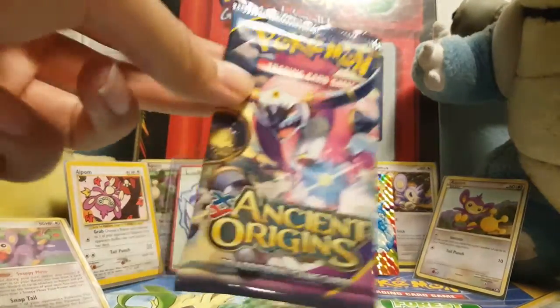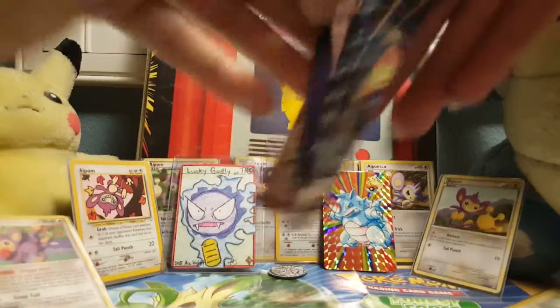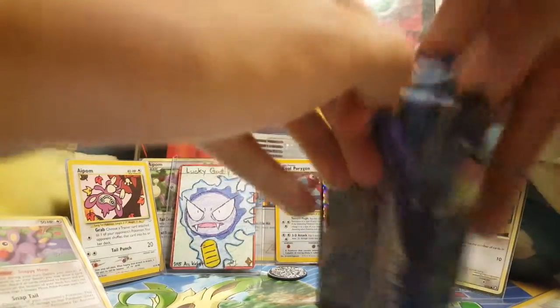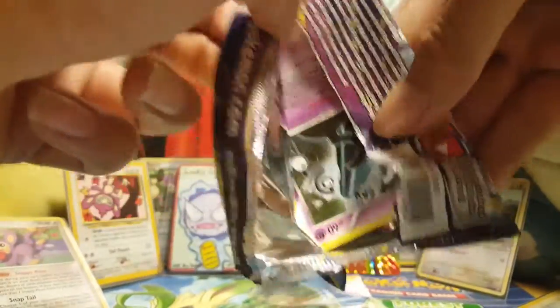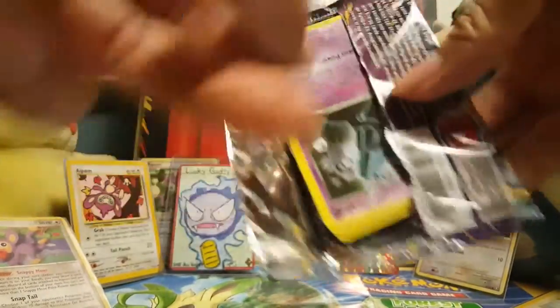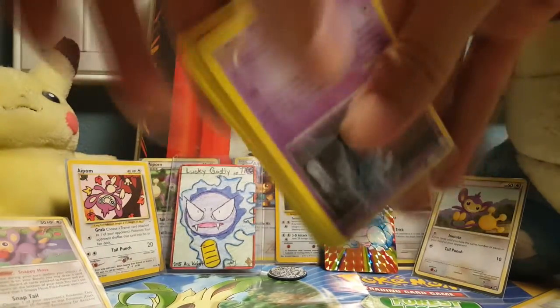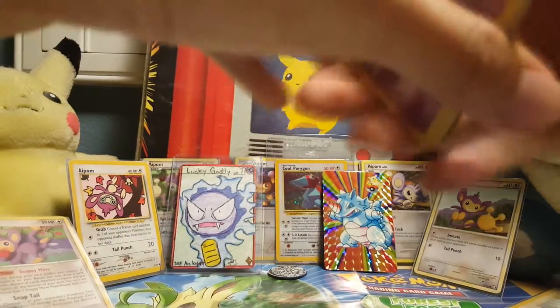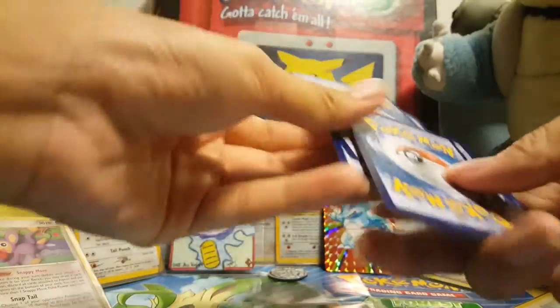So we got a Hoopa Unbound. If you looked at my cards, I have a Hoopa Unbound as a card that I got from the pre-release — that's the last time I opened this set. And I just got a Hoopa Unbound regular EX. I also got a Hoopa Unbound on the TCG online, so that's really cool as well. So three — just move it to the front.